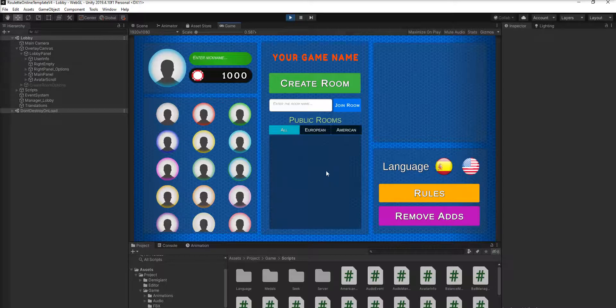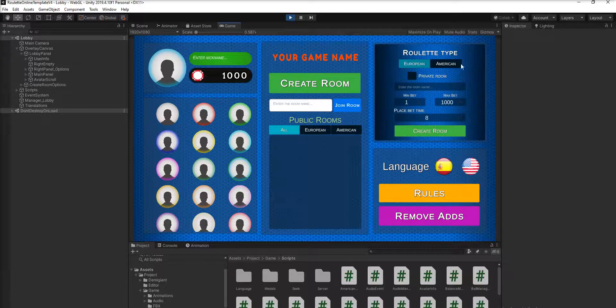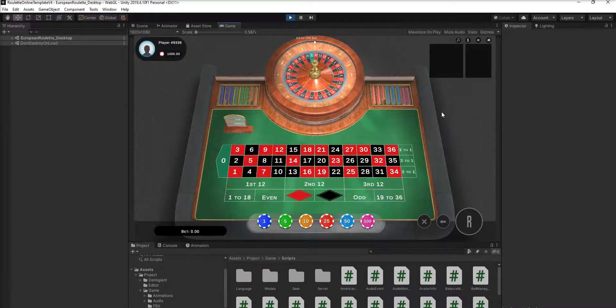This is the public rooms section — you can see all the public rooms live here and just join. You can create a room either private or public. If you press private, you can name the room and your friends can search for it and join. We're just going to do a public room — European roulette — and create one. You can see the 3D table and change the view to different angles.